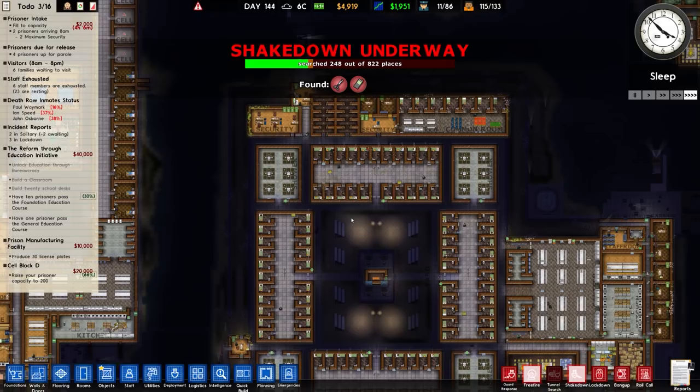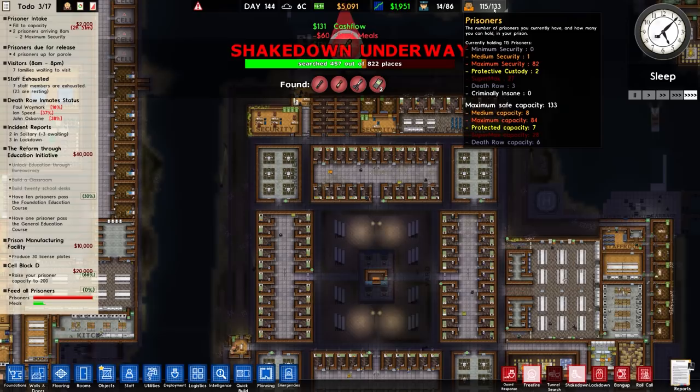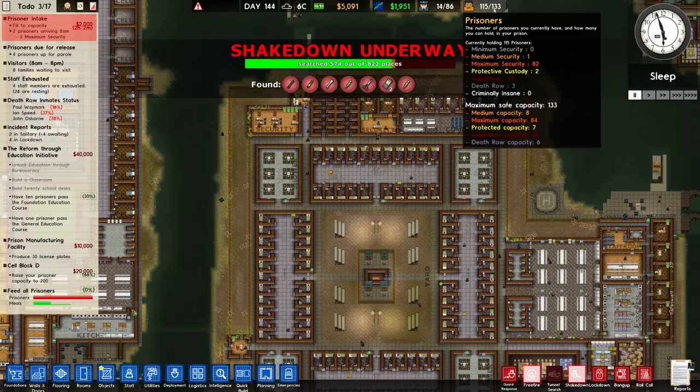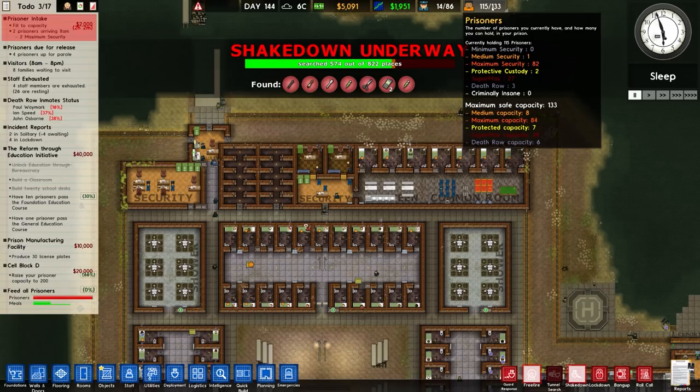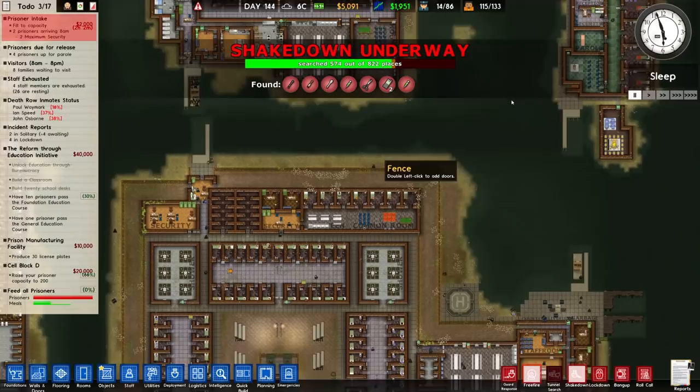In terms of our prison, we have 115 prisoners out of a maximum of 133. Standard capacity is 8 medium, 84 maximum, 7 protected, 28 supermax and 6 death row. Current capacity is 0 minimum, 1 medium, 82 maximum, 2 in protective custody including a legendary prisoner who was a snitch, 27 supermax and 3 in death row — Paul Waymark, Ian Speed and John Osborne — at 16, 37 and 38% likelihood of clemency respectively.